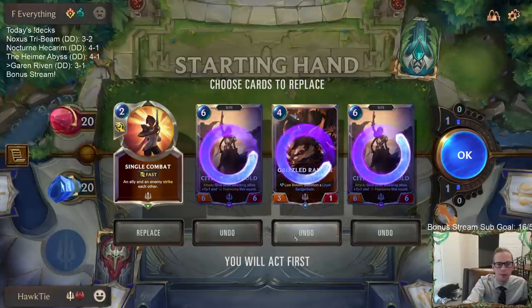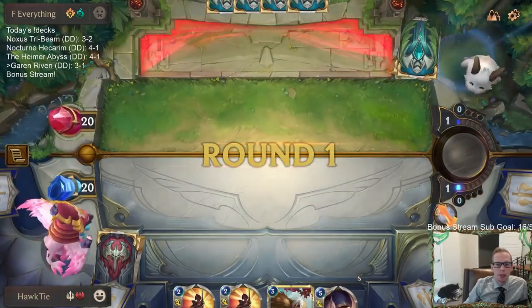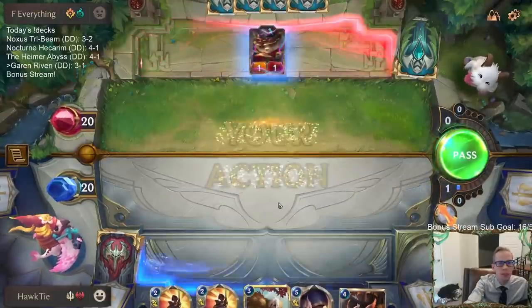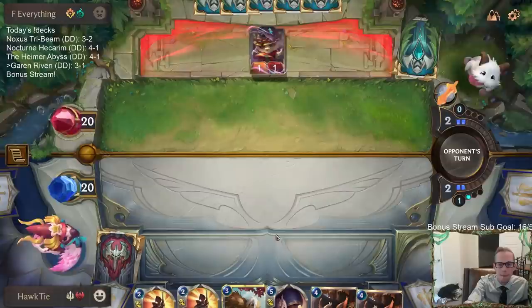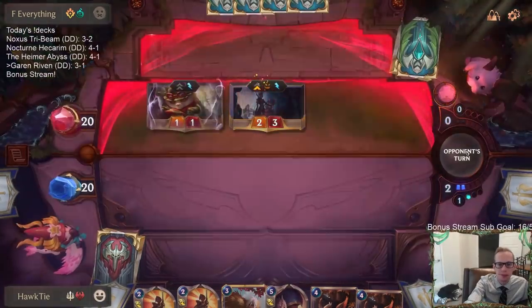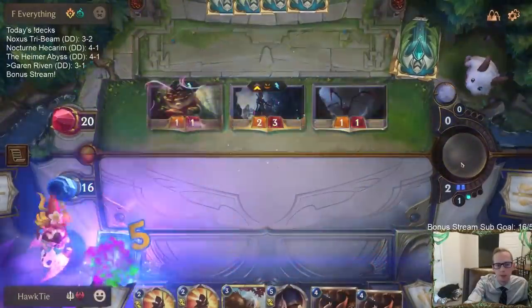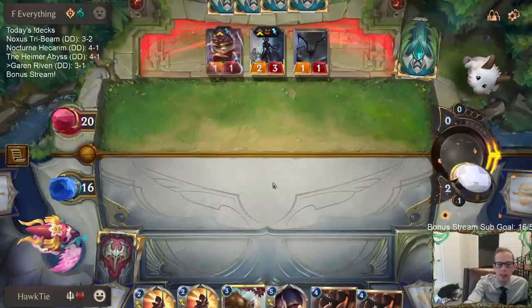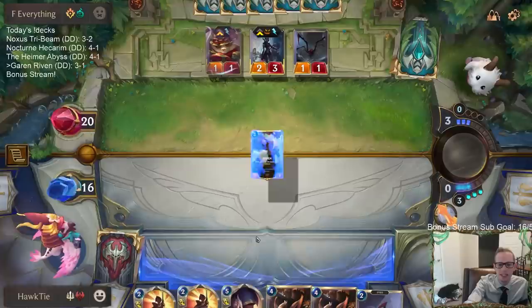Elise Teemo — so they're going to be pretty aggressive. I'll keep Single Combat but I want some cheaper units. They got both their champions. I didn't find anything that costs one or two as far as units go with my mulligan. Looking like a loss right now. Thanks, House Spider — for nothing.